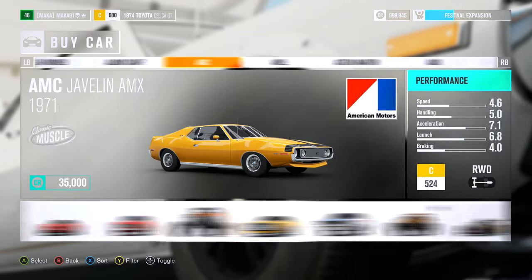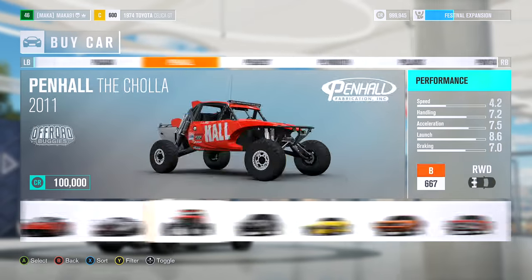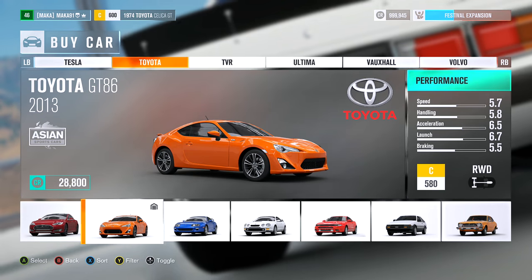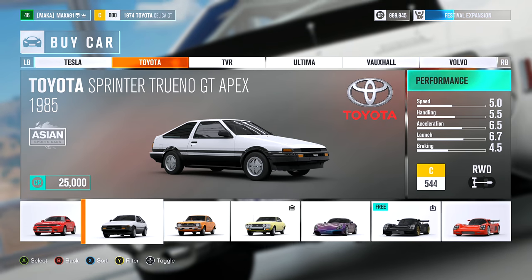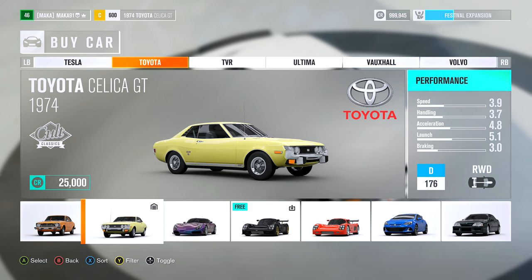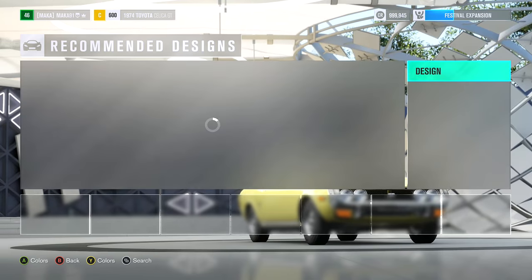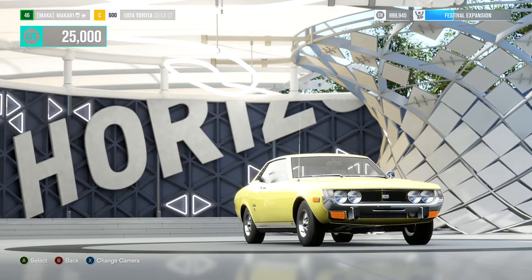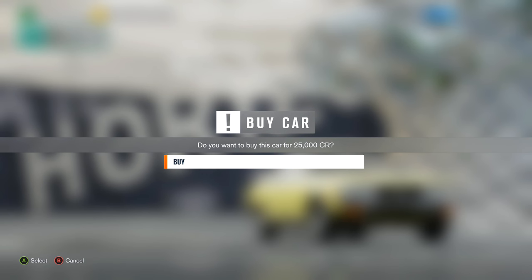I would recommend that you go and buy the Toyota Celica. It is from 1974 and it comes in at a whopping D-Class 176. You're going to want to buy that car. It's pretty cheap, but you're going to have to get a lot of upgrades for it, which will cost you a little bit. For some reason, this car, when it's upgraded and even kept in the C-Class, is incredibly fast for a C-Class car.